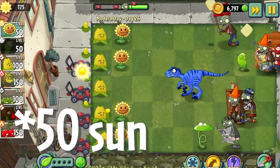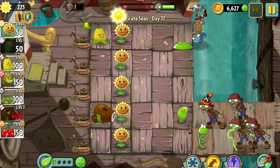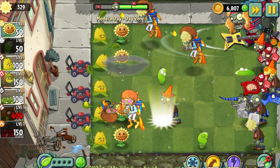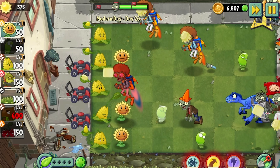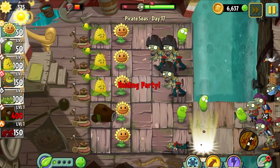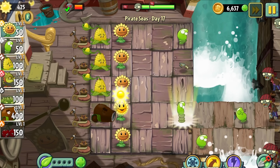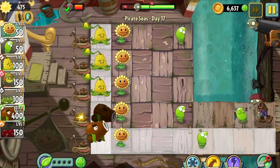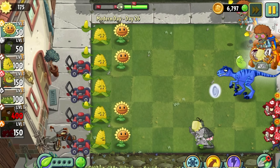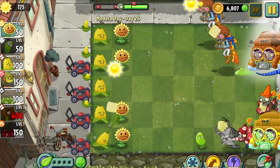Even though Springbean is useless in worlds apart from Pirate Seas, it could be worse. At best, bringing it into a non-Pirate Seas level is like losing a seed slot. But in a Pirate Seas level, Springbean really shines. One plant food and you can basically wipe out an entire wave. Just for Springbean's plant food ability in Pirate Seas alone, I couldn't bring myself to rate it any worse than number three. And wasting 25 sun on a useless plant isn't that bad compared to what we'll get to later with more useless plants that cost even more sun.